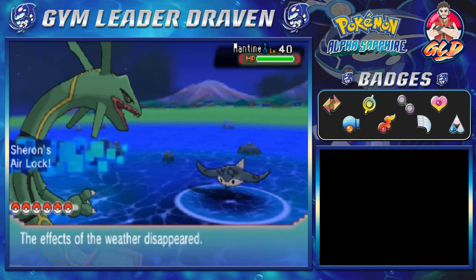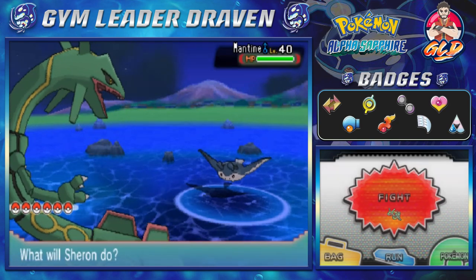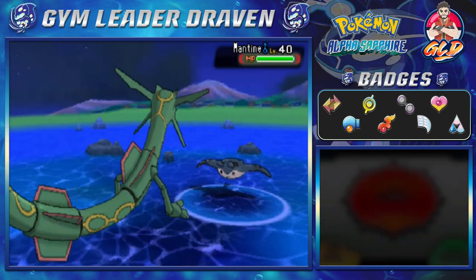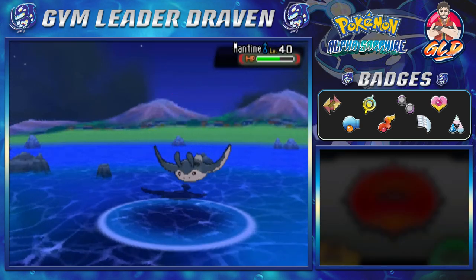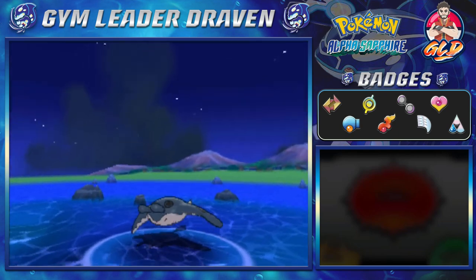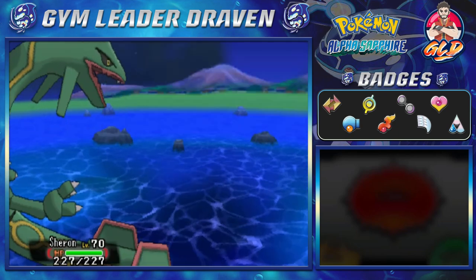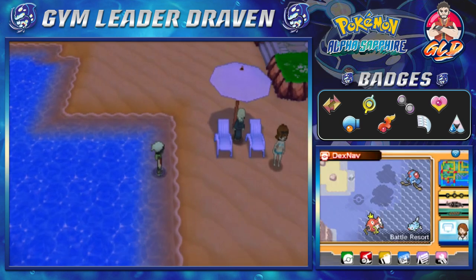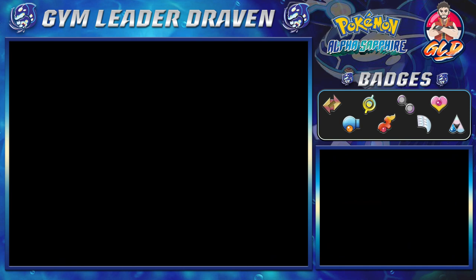We're using the wrong Pokemon for this one. Let's go with Extreme Speed and see if it doesn't kill it. It killed it. Oh my God, it killed it. Never mind. That's what happens when you use an overpowered Pokemon like Shenron right there.